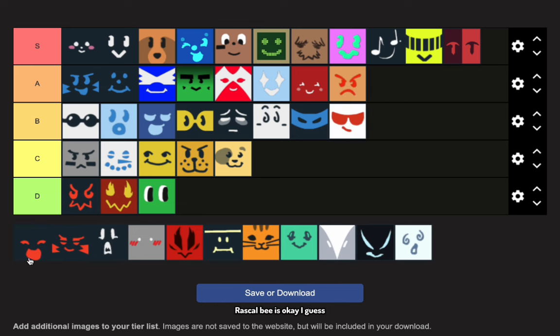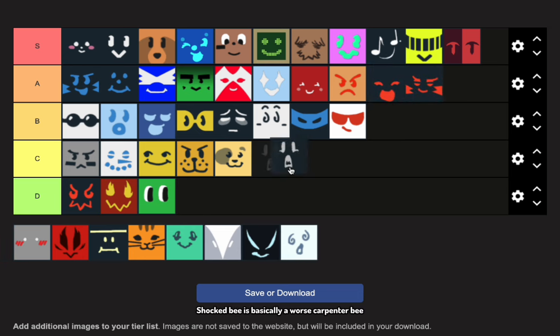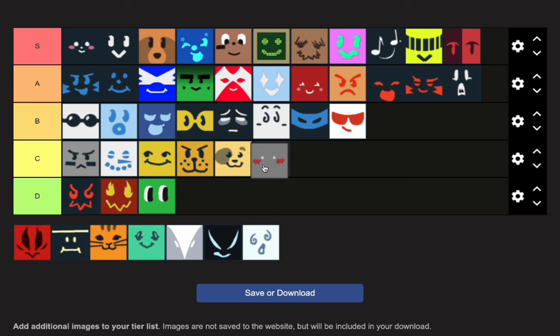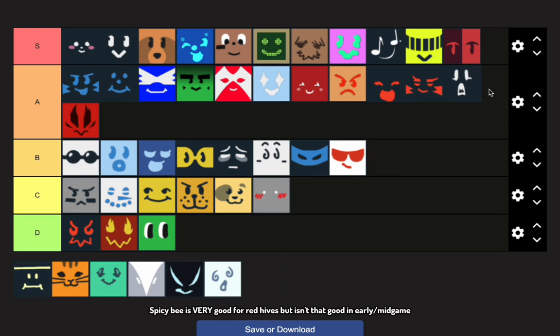Rascal Bee is okay I guess. Riley Bee is nice for red hives. Shock Bee is basically a worse Carpenter Bee, but it still has its perks and isn't half bad, so it will go in A tier. Shy Bee is pretty trash and no one uses it. Spicy Bee is very good for red hives but isn't that good in early to mid-game.